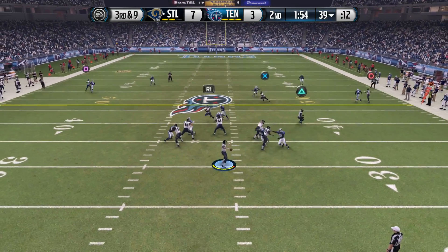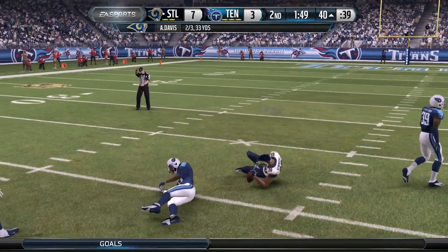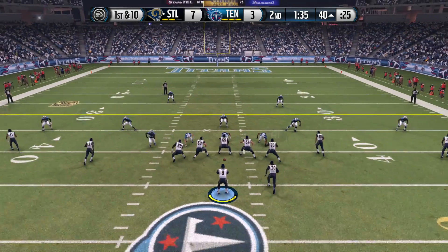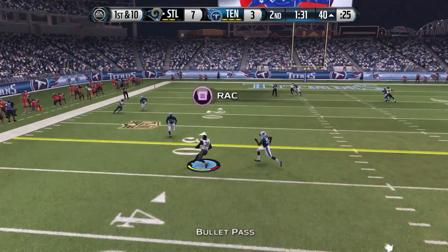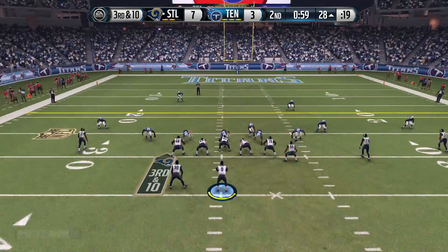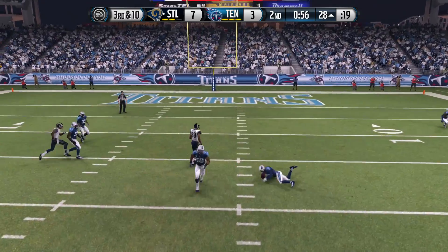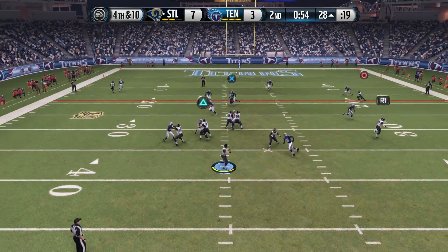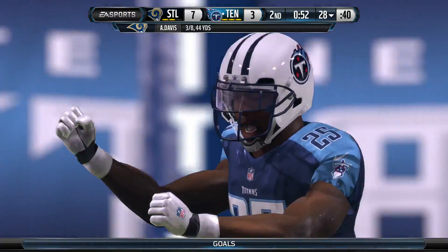We've got the ball under two minutes. Austin Davis on third and nine finds Lance Kendricks for a nice gain, putting us in Titans territory with almost a minute and a half to play. Davis looks for somebody, finds Todd Gurley who breaks a tackle and gets the first down — seeing some nice play from Gurley with extended time in this game. Then Kendricks drops the ball on third down.